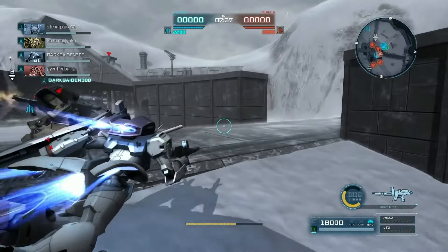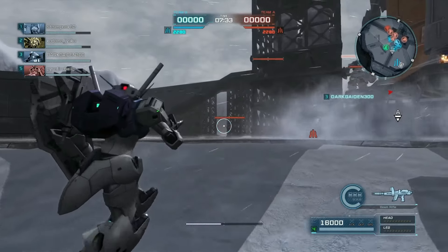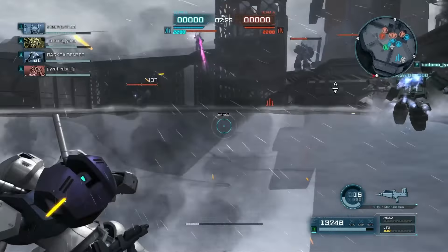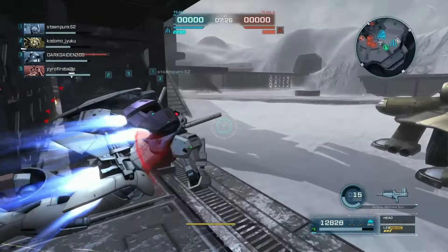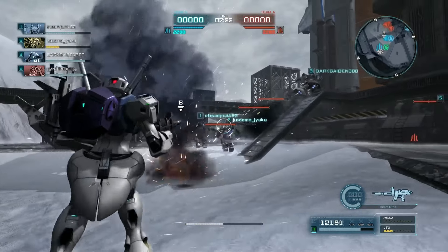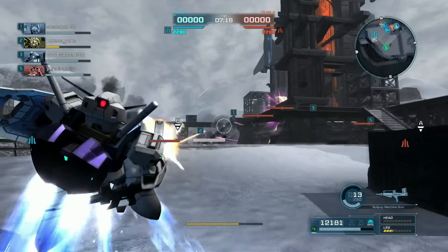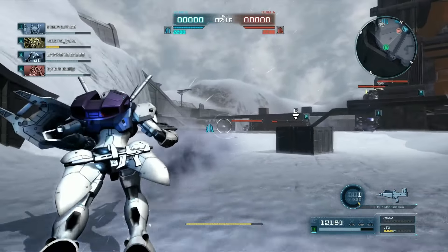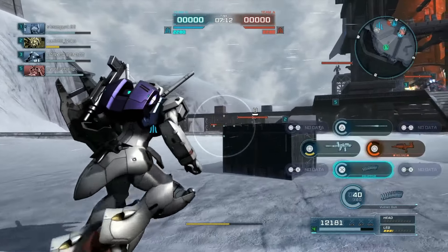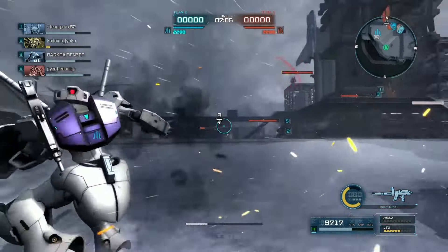And it's not bad. It has a skill that lets it fire its beam rifle, or in this case also its bullpup machine gun while boosting. Its bullpup is a little bit different from the standard 90mm — it fires in 5-round bursts. I want to say there was something else that had that — the Jim Kai Corvette booster from Gundam Thunderbolt, I think, also has that.